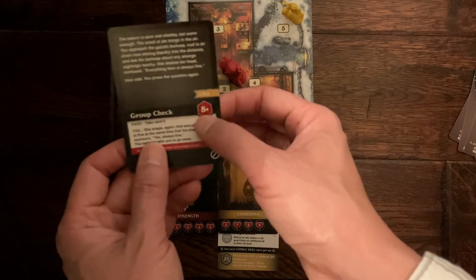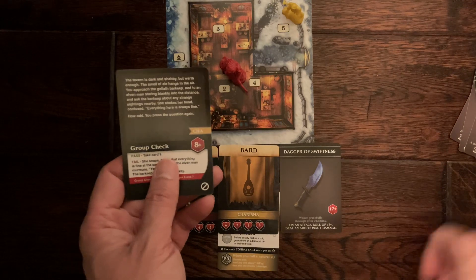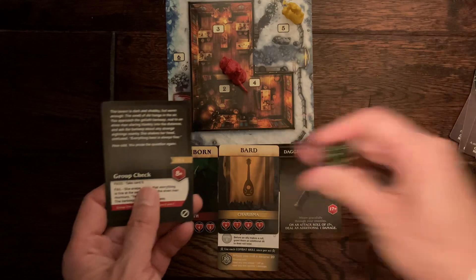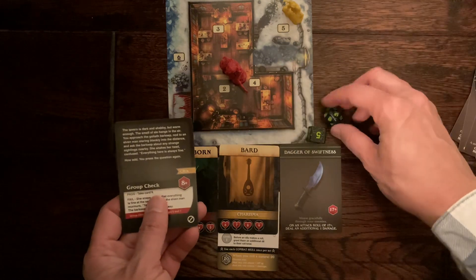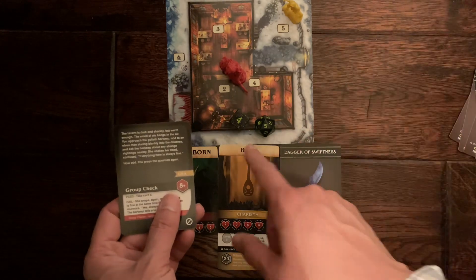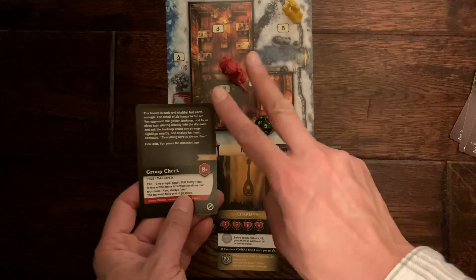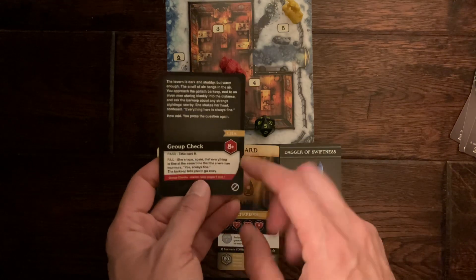Now you have to do a group check — you need to roll 8 or higher on the 20-sided dice, but if you have charisma you get a bonus 6-sided dice. We are a Dragonborn with strength, but we do have charisma from the Bard class. We roll the 20-sided dice and get a 5. Since we have the bonus, we roll the 6-sided dice and get a 4, making it 9 — we pass. With a group check, half the party needs to pass, so with 4 players, 2 need to pass. Since we passed, we get to pick card 9 and advance the story.